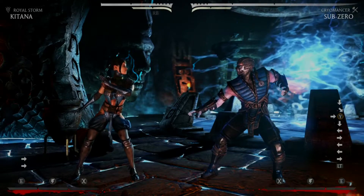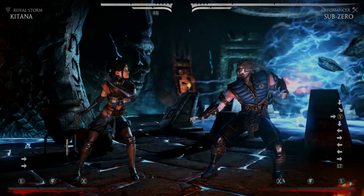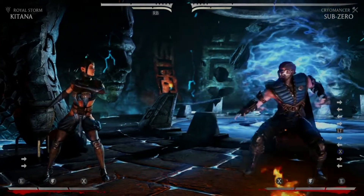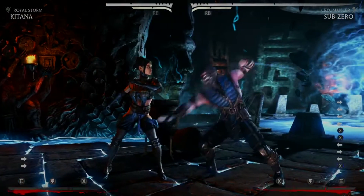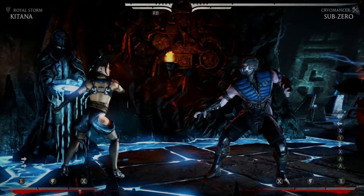Cryomancer is generally meant to be the get-in-your-face variation, whereas Unbreakable's runaway-with-clone differentiates the two, and it gives reason to play the other variations. To complement that, his forward-1 string has also been changed — it's a little quicker, so it's a faster mid to use. And from the forward-1-2, you can actually tick-throw off of that. His down-1 and down-3 have gotten a little better too.